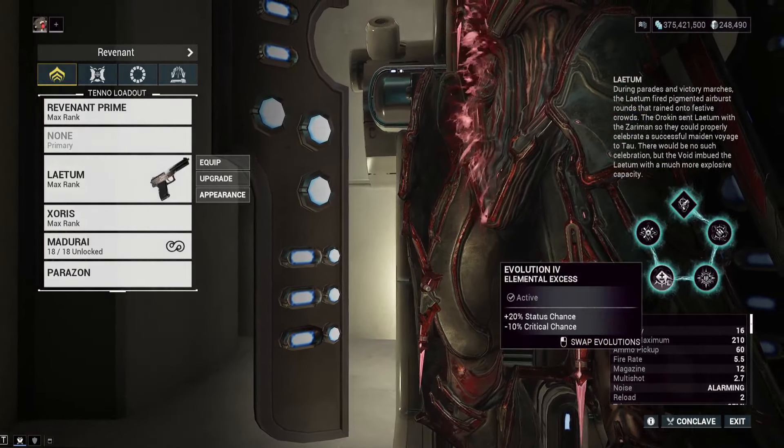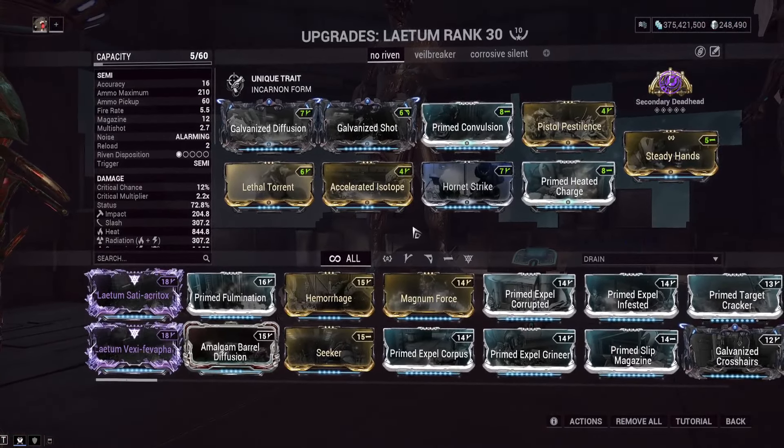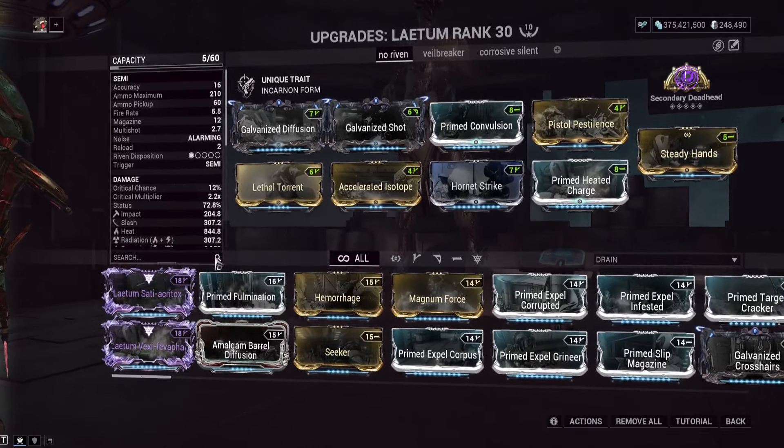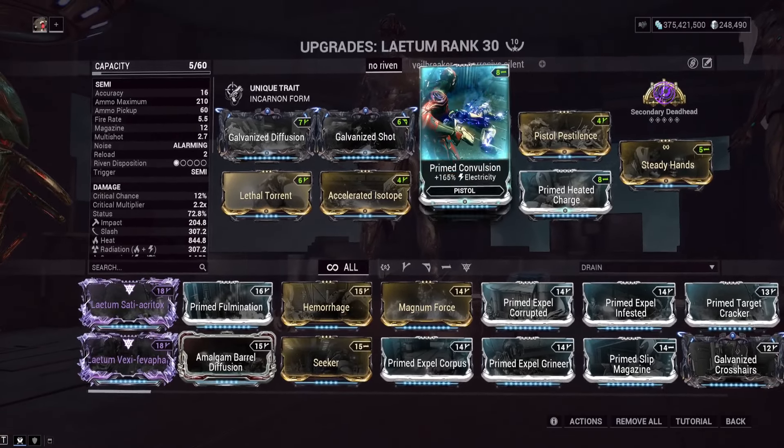That reload speed also makes you transform into the incarnon form faster. Elemental Access is used on this build because it gives increased status chance and reduced crit chance. Why do we want reduced crit chance? Because of Devouring Attrition — 50% chance on non-crits to deal 2000% increased damage. So we don't want crits; our crit chance is at 12% with no minus-crit riven, which is about as low as it goes.